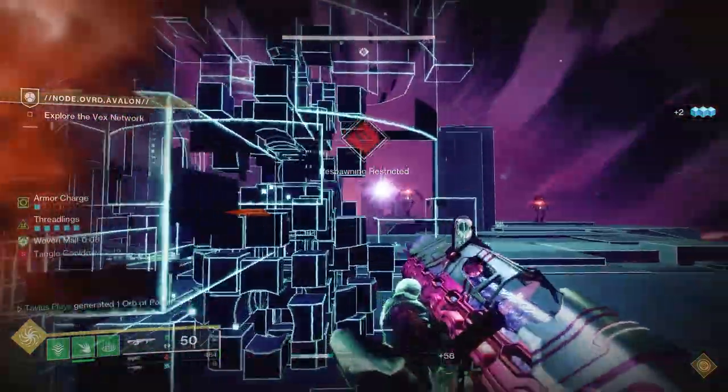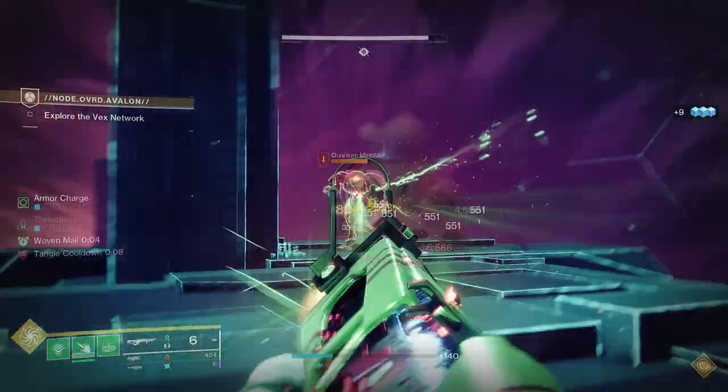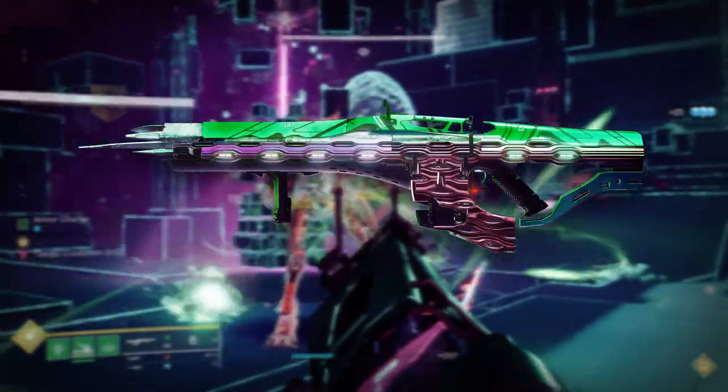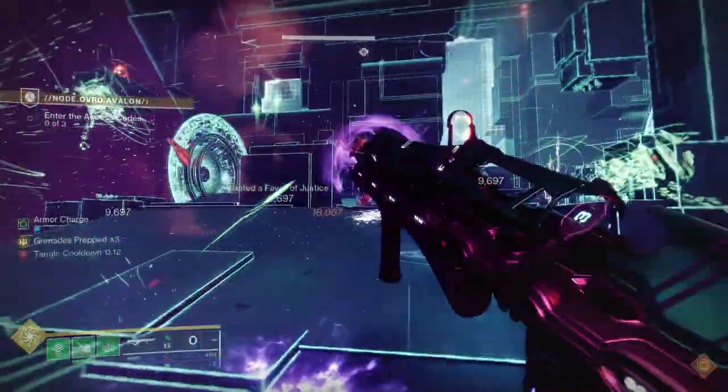What's up guys, Tavios here. Today we're going over a Warlock Strand build that's all about Threadlings, Tangles, and just green stuff everywhere all the time, with the help of the exotic auto rifle Quicksilver Storm — since it finally got fixed and it's doing the damage it's supposed to be doing against red and yellow bars, being an exotic kinetic weapon.